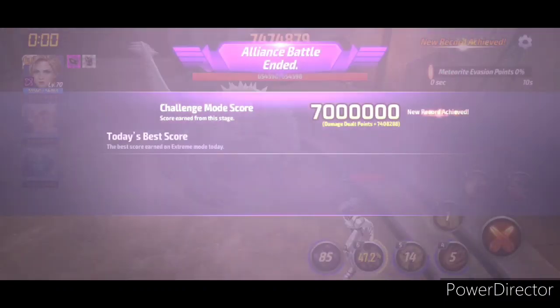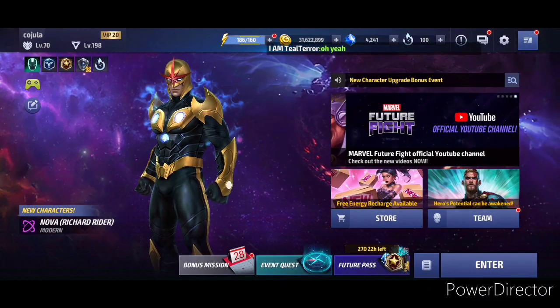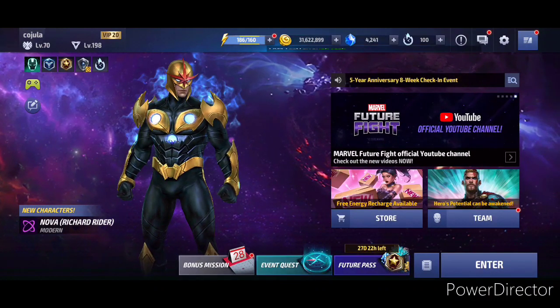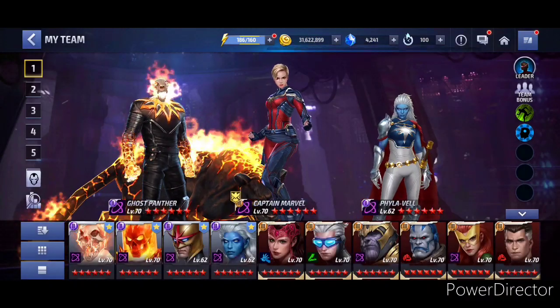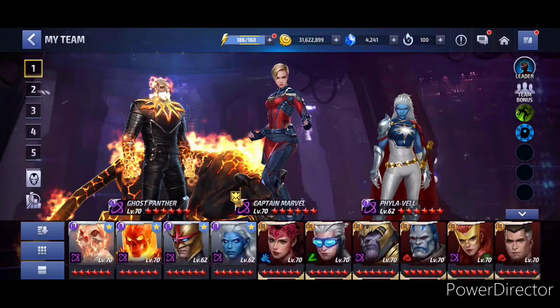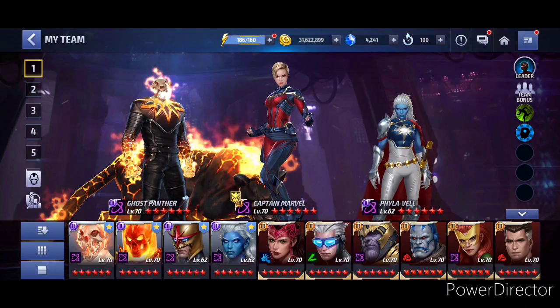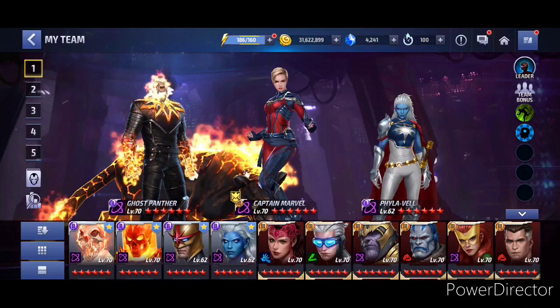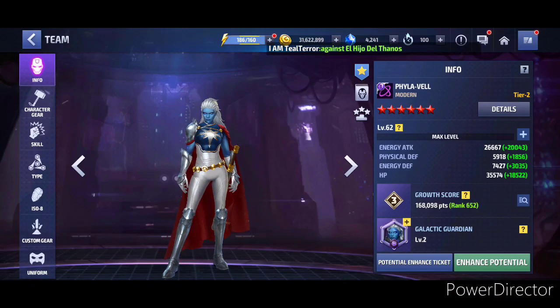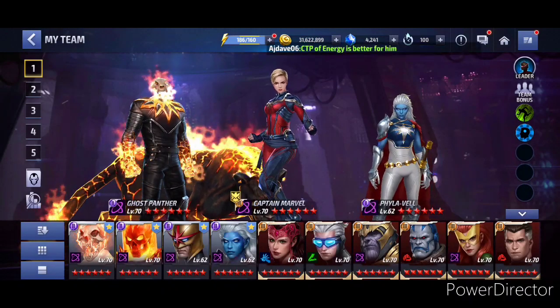Holy cow — I have no idea if you even need any explanation for this. That was my first run with five-level in the team and it was 7.4 million. With Nova, the score I showed you was 6.97 million after four runs. Five-level definitely beat Nova — five-level is the best support for Captain Marvel. That comes to a clear conclusion: five-level is better than Nova.